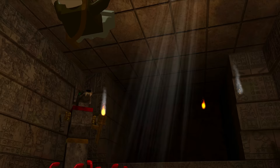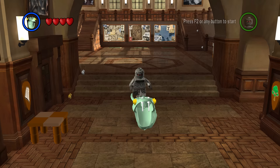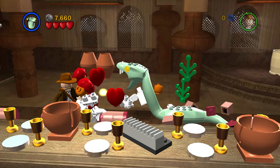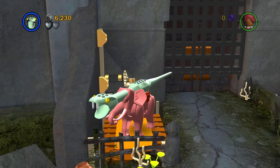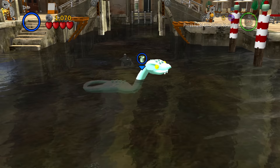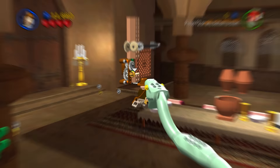LEGO Indiana Jones 1 is up next. This here is Boss Snake, a fully playable giant snake which can spit poison at enemies and even ride elephants — kinda. Obviously this character was cut from the game, hence why some of his animations are incomplete. Surprisingly, the snake can swim, which is really weird. My second choice was The Mummy, but seeing Indiana Jones run from a giant snake cannot be beaten.